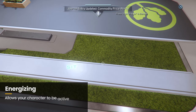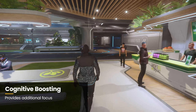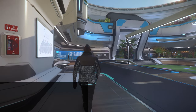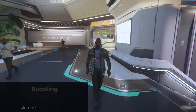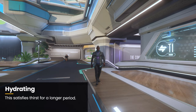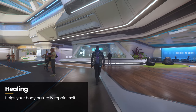Number one: the energizing buff — this allows your character to be active longer. Number two: the cognitive boosting buff — this provides additional focus. Number three: the hypometabolic buff — this satisfies hunger longer. Number four: the immune boosting buff — your character stays healthy longer when exposed to harmful elements. Number five: the hypertrophic buff — muscles perform optimally. Number six: the hydrating buff — this satisfies thirst for a longer period. Number seven: the healing buff — this helps your body naturally repair itself.